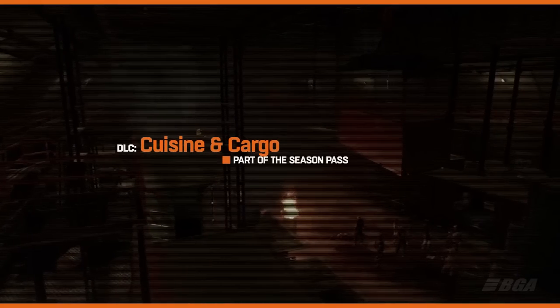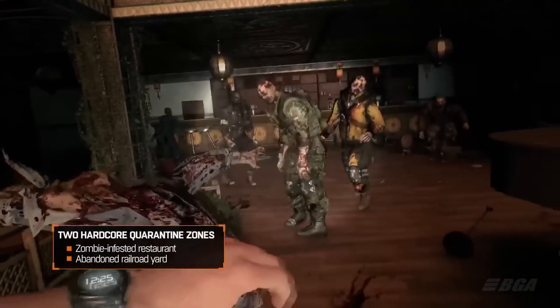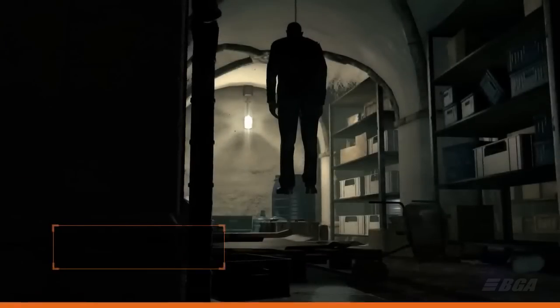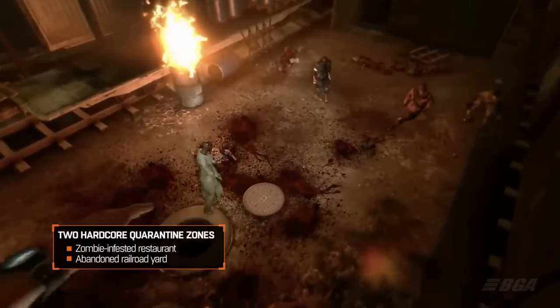The next DLC you get is Cuisine and Cargo. These are 2 new quarantine zones. One is called the Holy Ear Tunnel, which is an abandoned rail yard filled with zombies. The second is called the Three Moon Restaurant, which is a famous restaurant in Harran filled with zombies. And to be honest, this place can be a good place for you to loot.